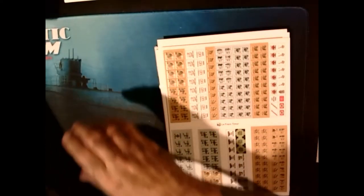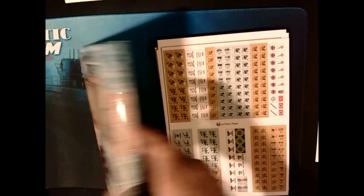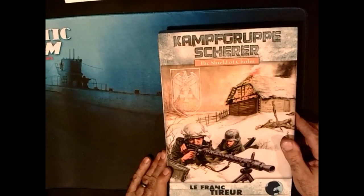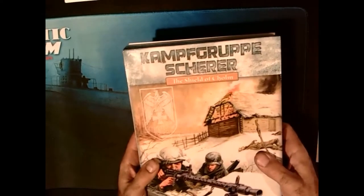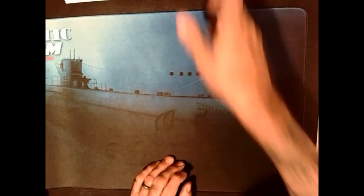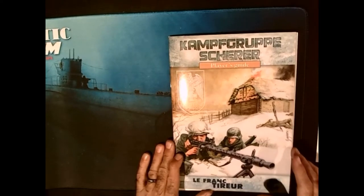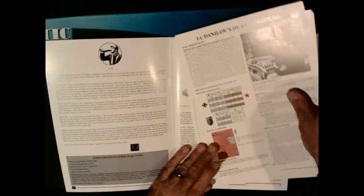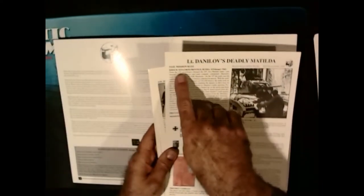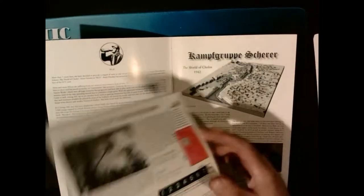This is a product by LeFranc Terror and the designer is Andy Hershey — that's it for Camp Group Sheer: Shield of Cholm. Now the Player's Guide has eight regular scenarios that go with the Camp Group Sheer maps, plus one solitary scenario, making nine scenarios total. There's also a night scenario.